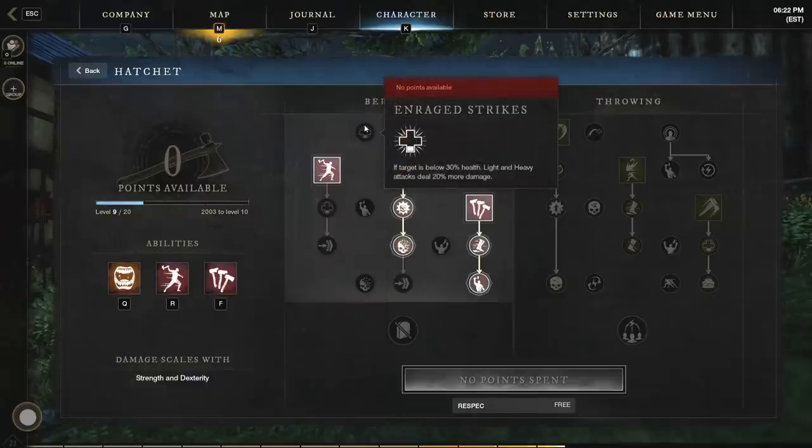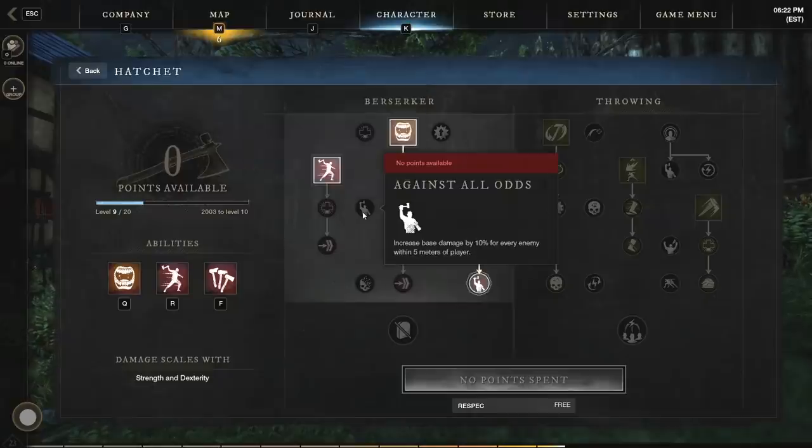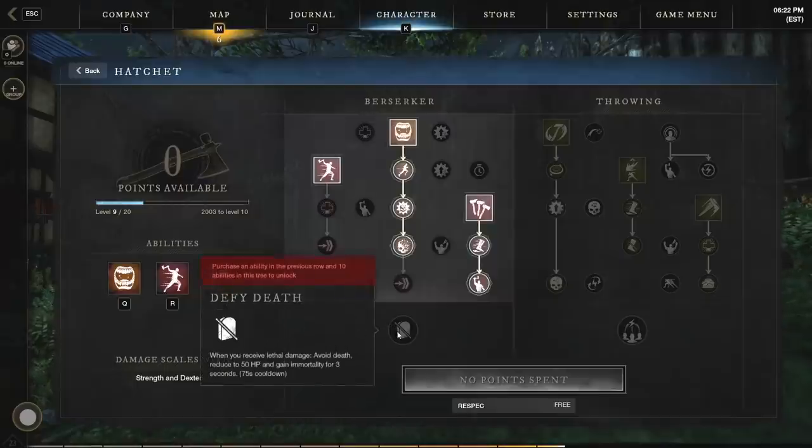As far as passives, you can go with Enraged Strikes — this buffs your light and heavy attacks if your target is below 30% health — as well as Accumulated Power, which gives you the In Power buff for 30% increased damage. Against All Odds also increases your base damage by 10% for every enemy within five meters, which is good because we tend to whip out the hatchet when we have multiple enemies. And finally, you'll want Defy Death at the end of the skill tree: when you receive lethal damage, you avoid death, are reduced to 50 HP, and gain immortality for three seconds. Really strong ability.